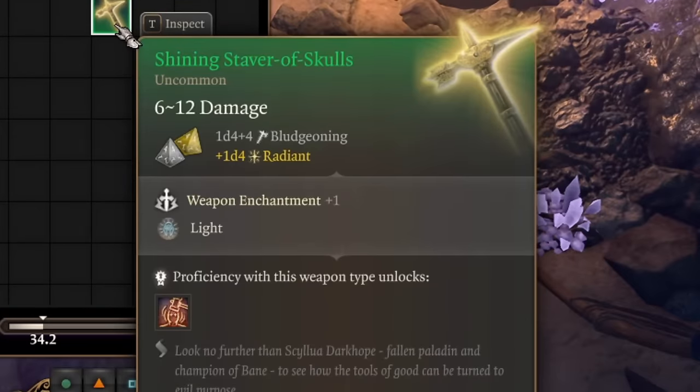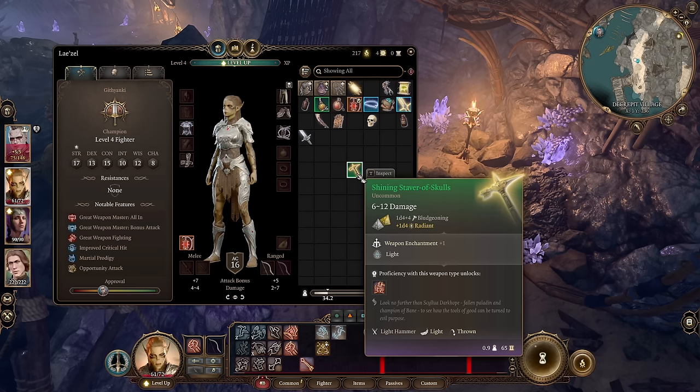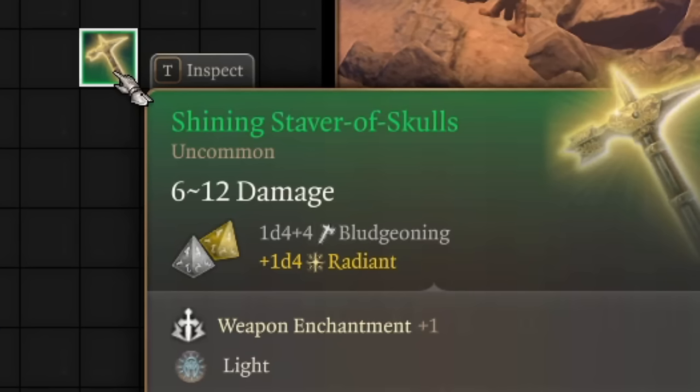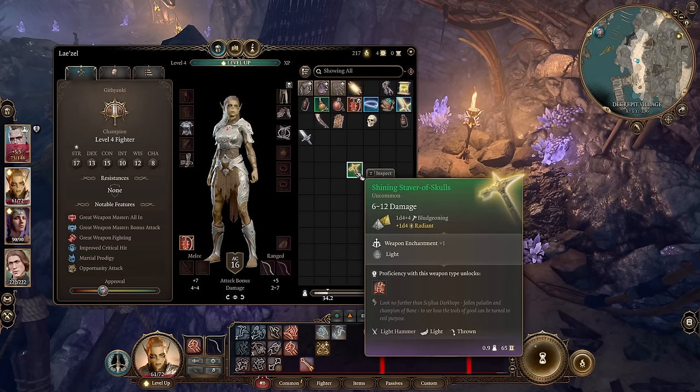The next weapon is the Shining Stivers of Skulls — a light hammer, and a thrown weapon. Coolest part: it deals an additional 1d4 radiant damage, which is already pretty nice damage for an early game item. This weapon also shines light, so you'll light the area and light targets in front of you. Not too overpowered, but really nice in early game. This weapon is on the same Duergar.